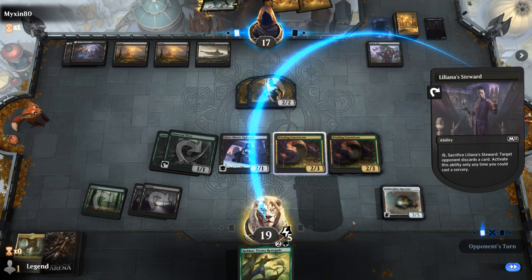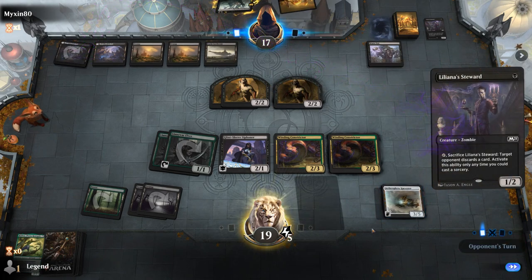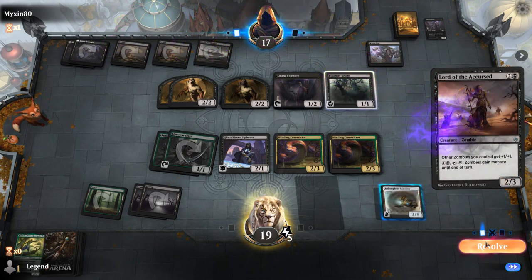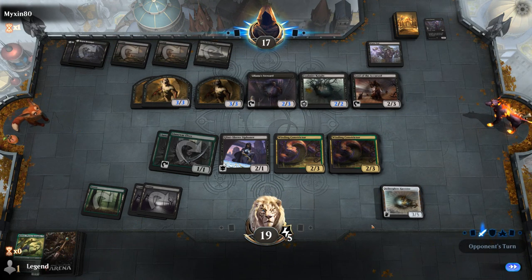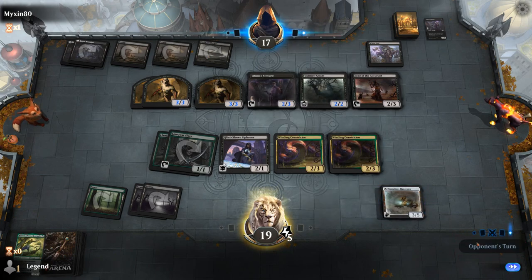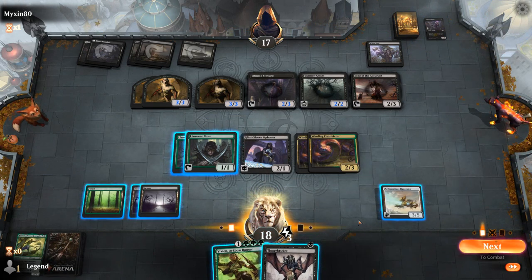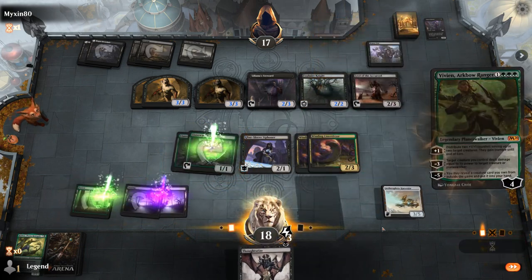We're both in topdeck mode; opponent has a Castle but we have Siphoner so it's fairly even. We draw Vivian — excellent — though Thoughtseize not so much. I might still cast Thoughtseize to get it out of my hand so they can't benefit from Waste Not. For now, play Vivian. I can crew Harvester or take out the Lord; killing the Lord might be more important since the mana ability means Vivian will be under siege.